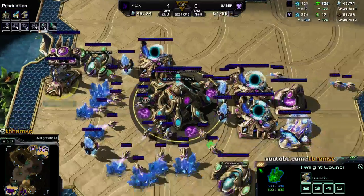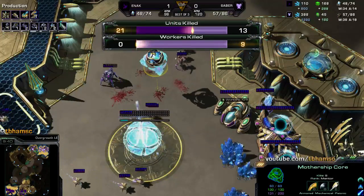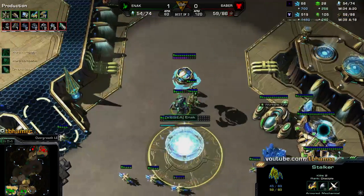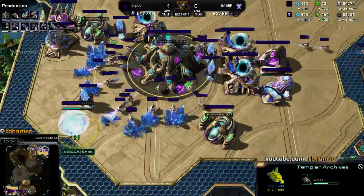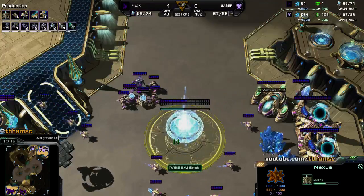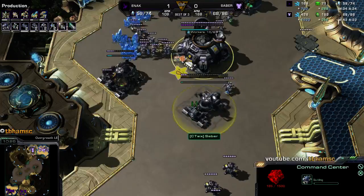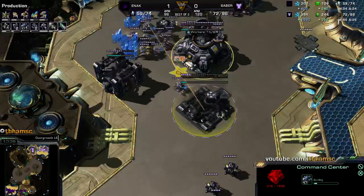He had nothing to defend with — a little bit too greedy. He went for a bunch of extra gateways for making units but just had nothing to actually defend against that. He didn't really scout either. He made double observers — actually he has four observers. That's why he doesn't have any immortals, because he has a bunch of observers. He doesn't have the robo bay down — that's 300 gas. He's going straight to templar archives. Instead of getting observers, I'm actually a big fan of just littering pylons across the map — minimal investment, a potential attacking point, and it provides scouting.